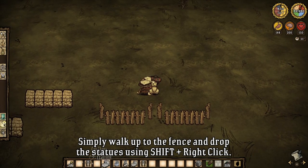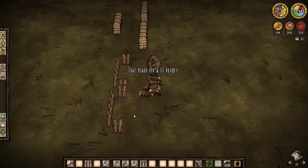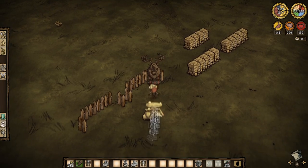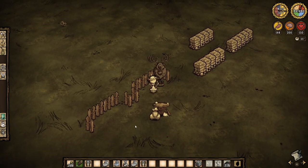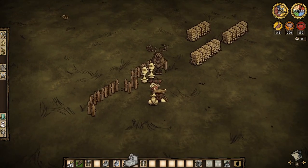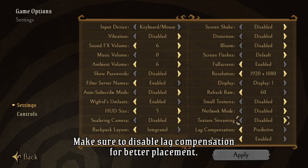Walk up to the fence and drop the statues using shift and right-click. Make sure to disable lag compensation for better placement.